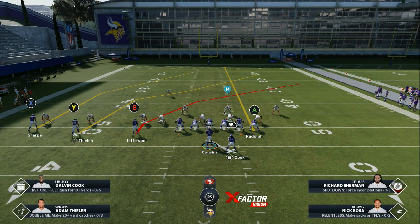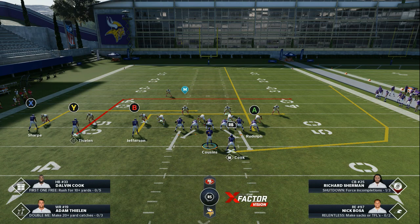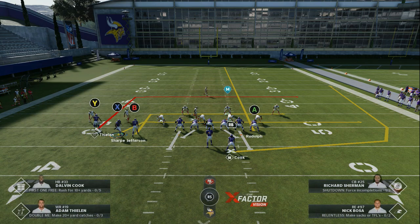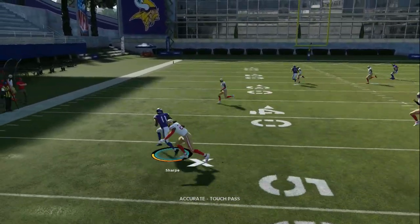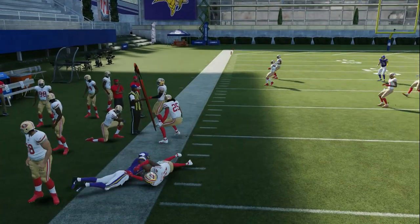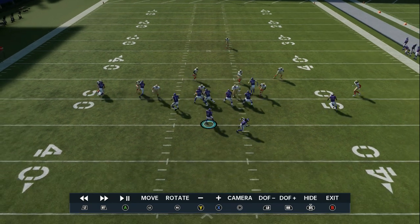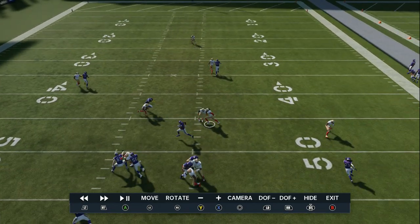We're going to streak the tight end. This looks like man on man — you see how everybody is on top of him? That right side of the field is wide open, looking like the linebacker is on the running back. I'm going to streak the tight end, put the running back on the wheel for a quick dump off, and take the X receiver on the far outside and put him on a quick drag. So I bring him over — it looks like man on man, he's following him across the field. Now I want routes flooding. You see how I did that? He's able to go back across the field and get wide open.